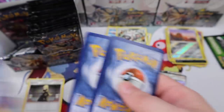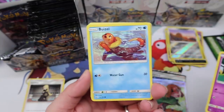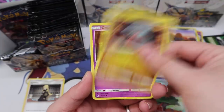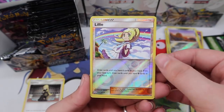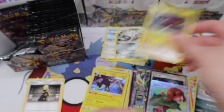Drifblim, Buizel, Riolu, Gible, Murkrow, Croagunk, Monferno, Unidentified Fossil, a Hunchkrow, Lily reverse — I really want the full art, I really do — and a Garchomp regular rare.